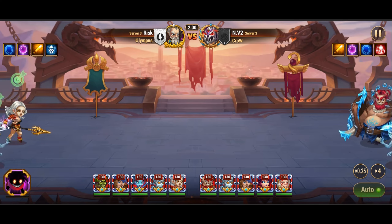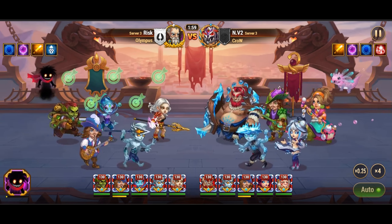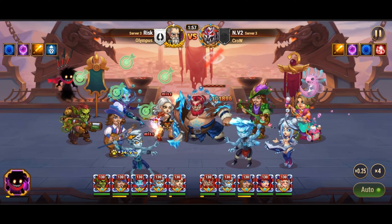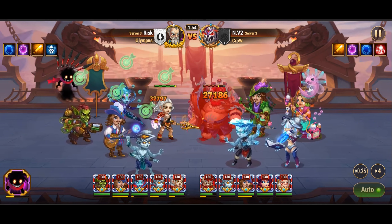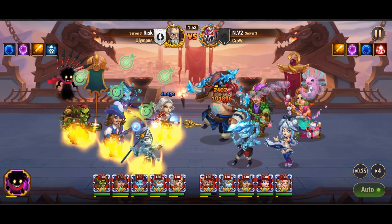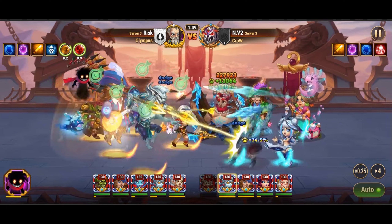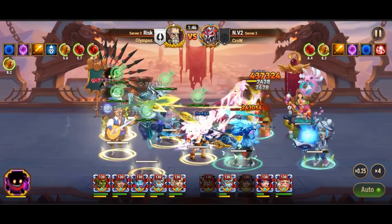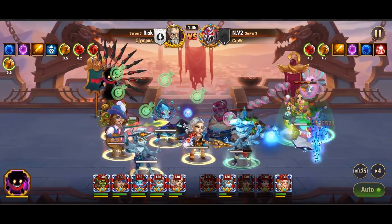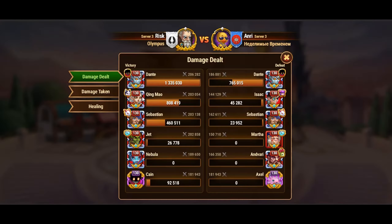Qing Mao's artifact, the Spear of Crimson Down, bestows a significant bonus of armor penetration to the entire team for a duration of 9 seconds. However, despite the potential synergy between Dante and Qing Mao, their partnership is not as prevalent in popular compositions due to the shared requirement of Kain as a pet patronage. Given that Master of Kain can only benefit one of them at a time, their pairing demands careful consideration.